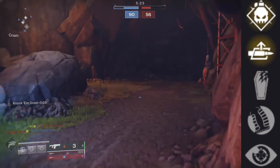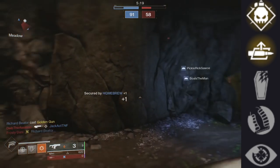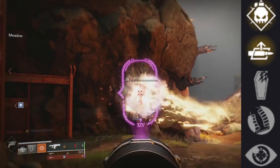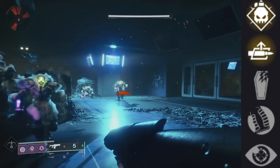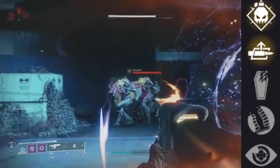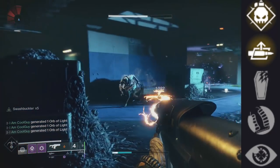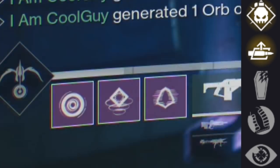Getting into the first perk node, we have Demolitionist — it's top tier for this fusion rifle because there are only 4 in the game that have it: the Wizened, Epicurean, the reintroduced Alatha, and this one. Being a high impact, it has a very heavy shot with 7 projectiles, so you can delete an area of adds, and each one counts towards Demolitionist granting grenade energy. Once you have it, you throw the grenade and it refills the magazine from reserves. Importantly, on this fusion it's in the first perk column, not the second — meaning you can pair it with some amazing perks.